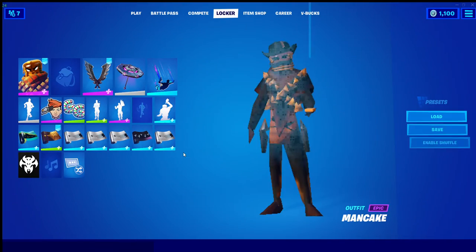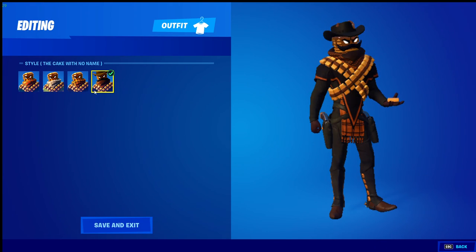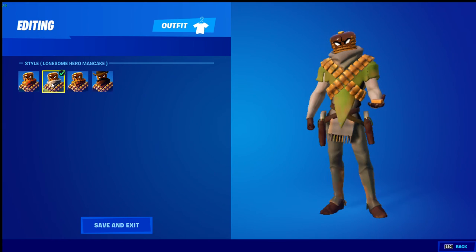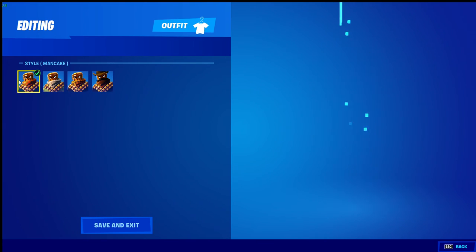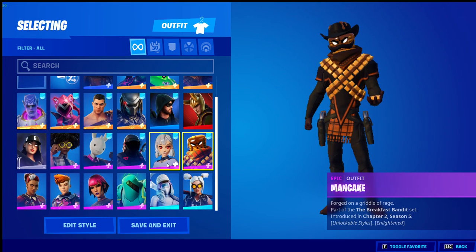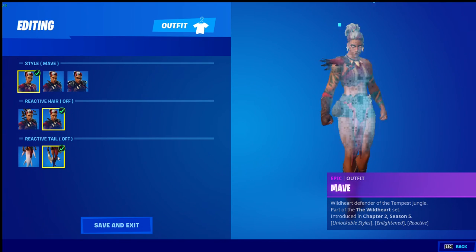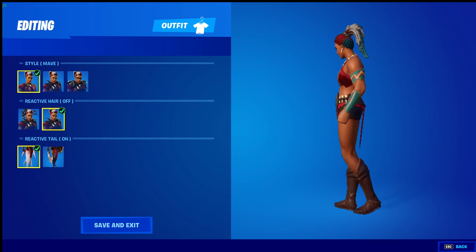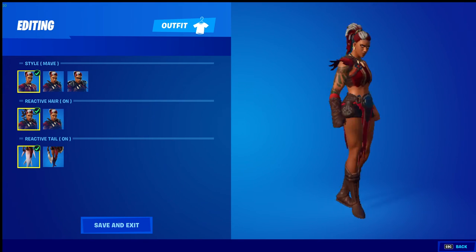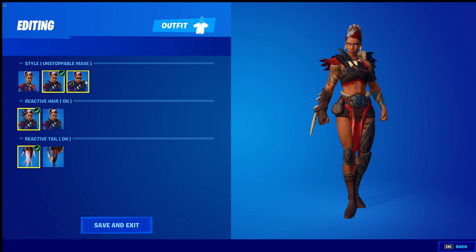Got Man Cake which had a lot of styles - Cake With No Name, Duck D's Man Cake, Notum Hero, and of course Man Cake. Got Maeve who had a lot of styles too - if you were in water a tail would come out and she'd swim. And you had three star styles gradually getting more and more armor.